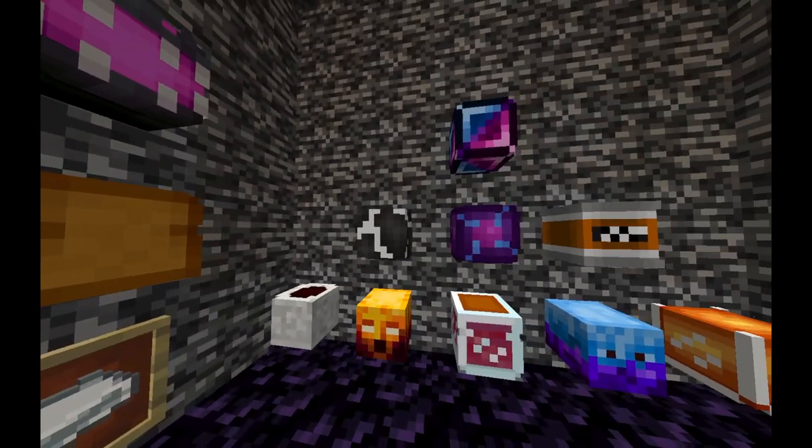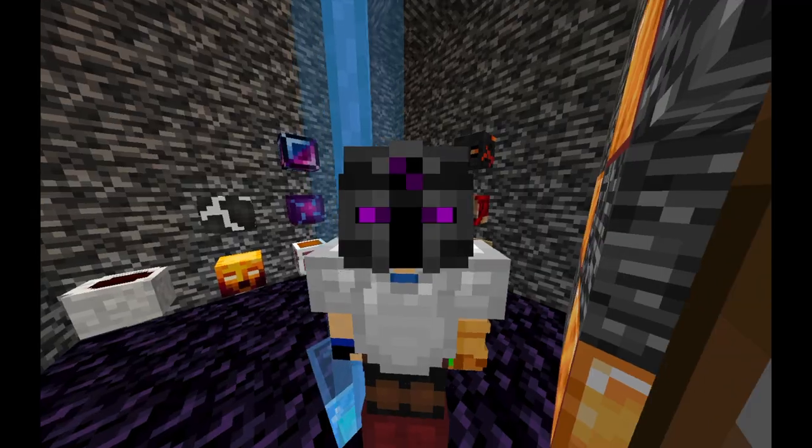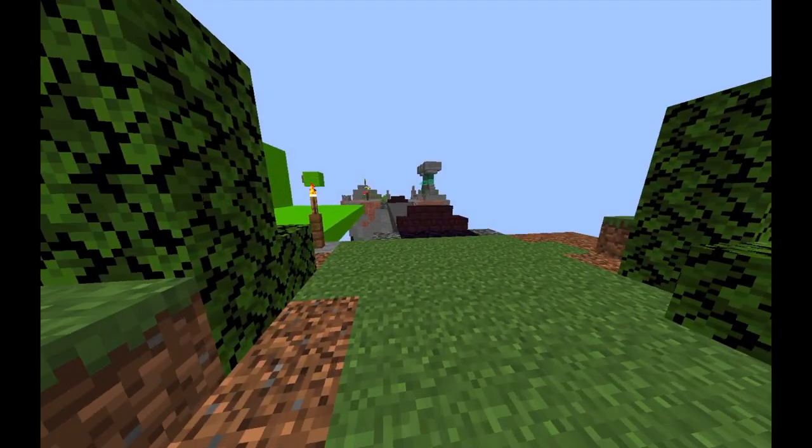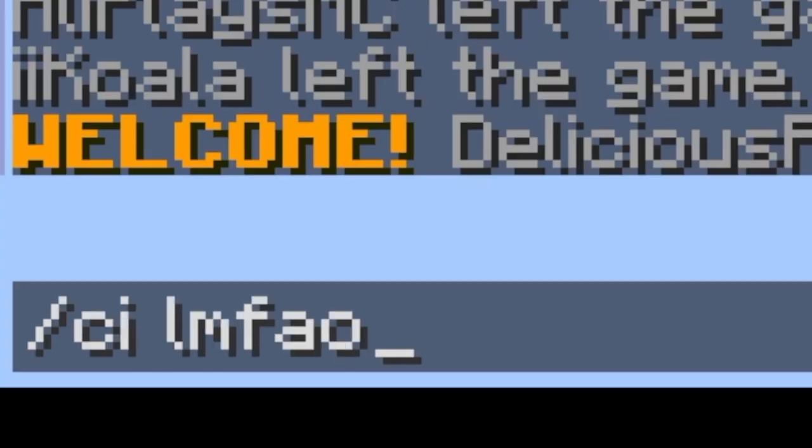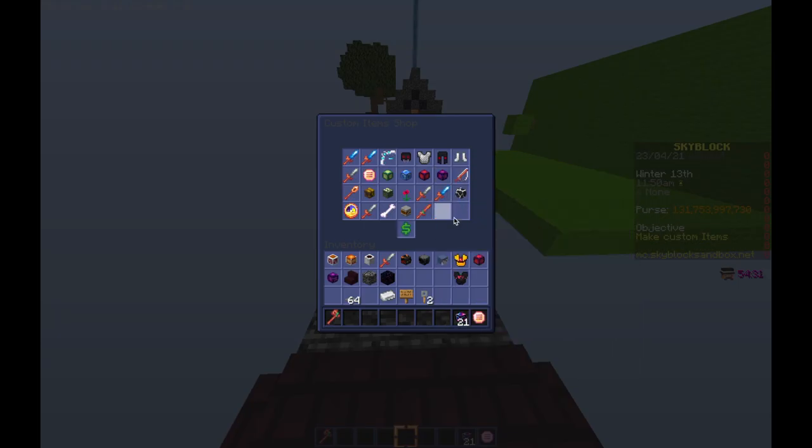Have you ever wanted to dupe valuable goods in Hypixel Skyblock? Well, now you can. It is a simple process. The first step is to obtain whatever you want to dupe. In this case, I will dupe Plasma Fluxes and Over Fluxes.